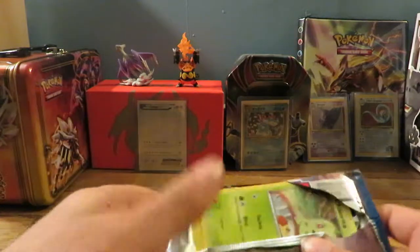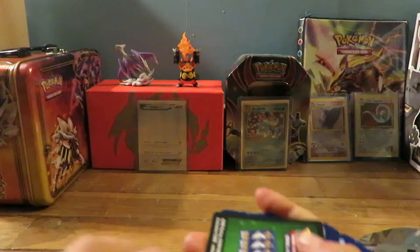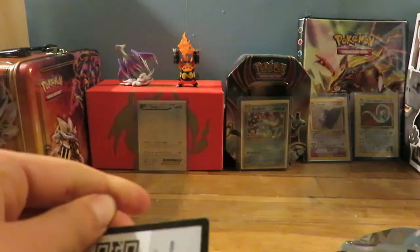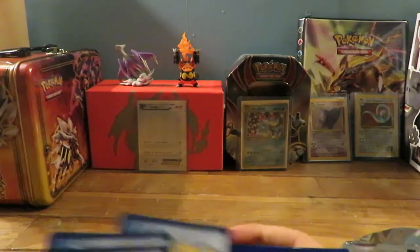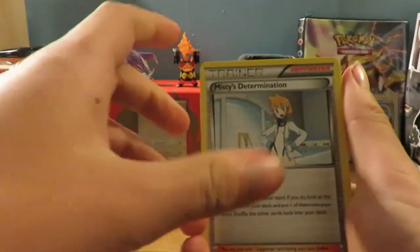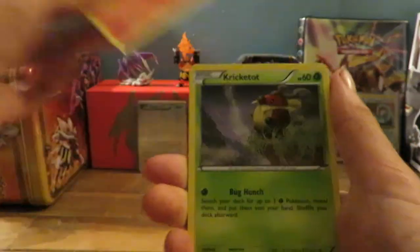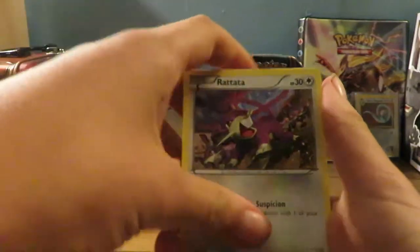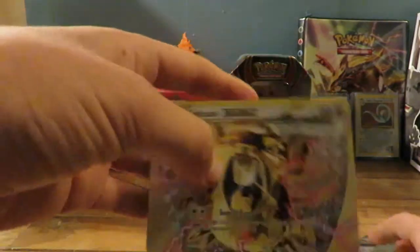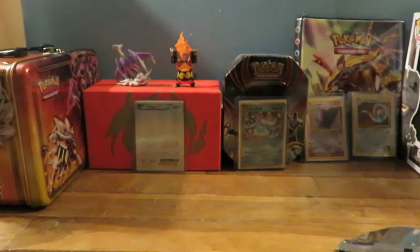See what he can give us. There's the code. Splash Energy, Missy's Determination, Arcanine, Chikorita, Shinx, Phanpy, Kricketot, Rattata, Raticate Break — and a gold regular rare. Look at that! We got a break in the break battle. That should probably win, if I'm right. We can't get anything from this Greninja.